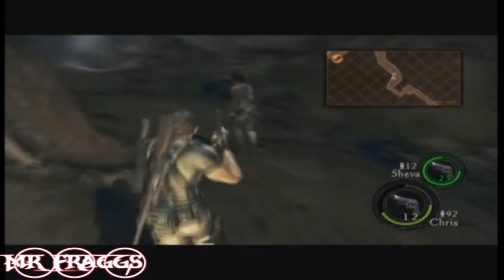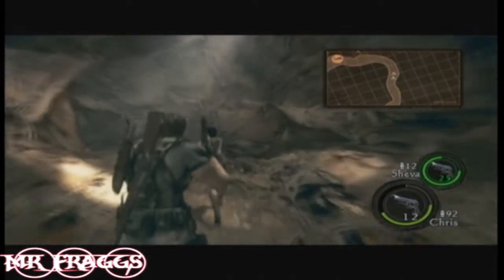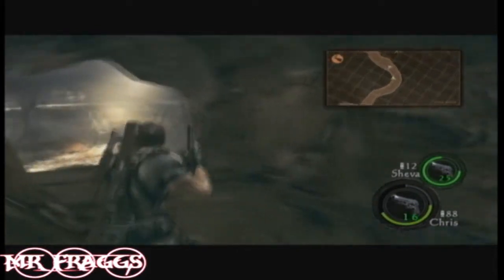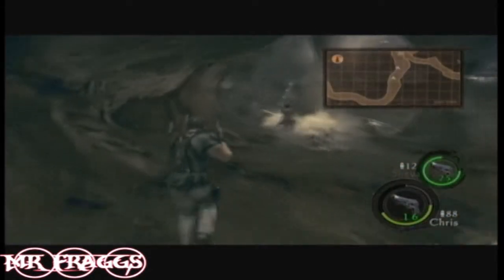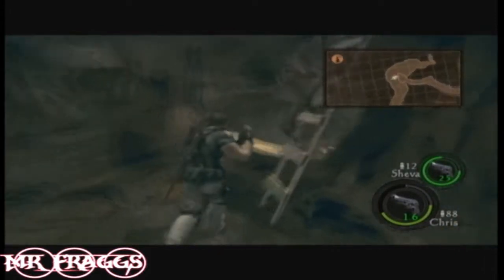Just keep making your way down this path. Coming into this chapter, you want to have some flash grenades, so if you don't have any, buy some. Towards the end of this chapter you get the grenade launcher, and you can get flash rounds for that, because these guys die with flash grenades.